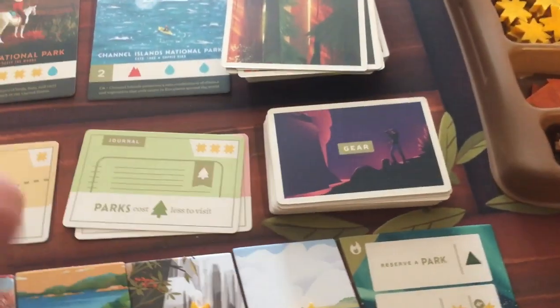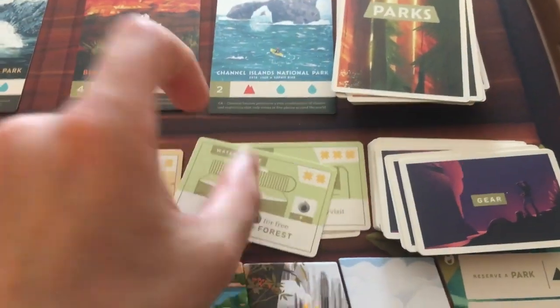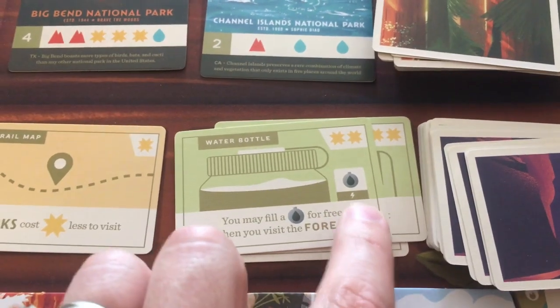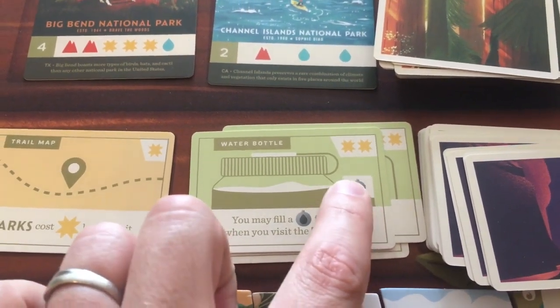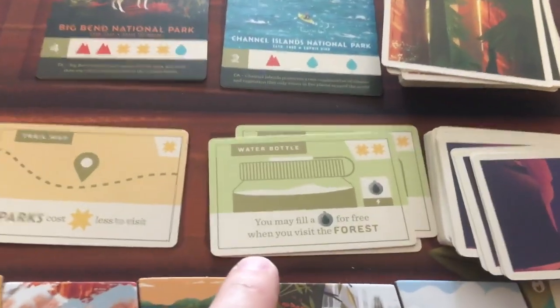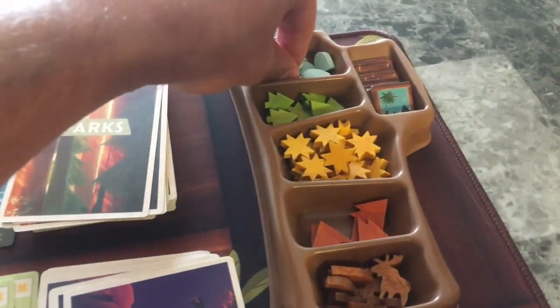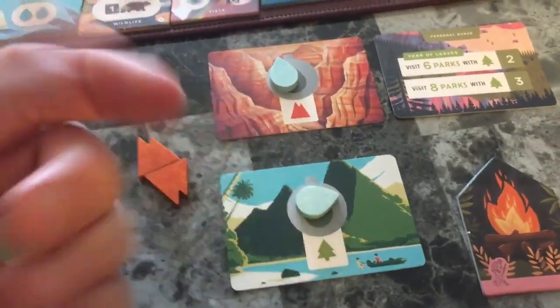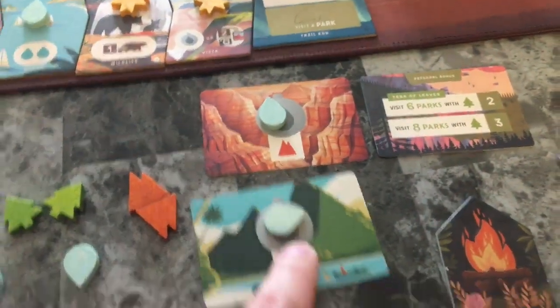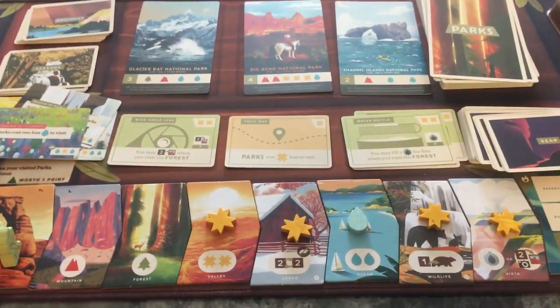Let's look at more gear. One makes parks cost one less tree to visit. There's the water bottle - straight from the beginning you can place a water token from the supply right onto your canteen to get the benefit. When you visit the forest you can do that again, so you take your tree and also take another water token and fill your canteen for free - not using the one you took, taking an extra one. That action hopefully combos into one of the season effects, and that's why the turns are so awesome with these combos.